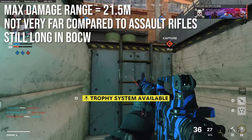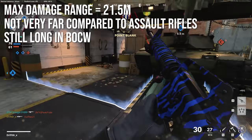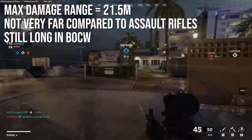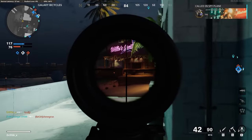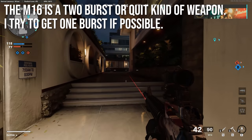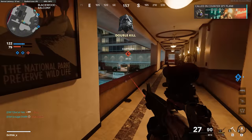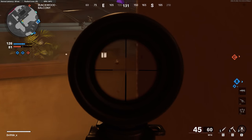The maximum damage range on this weapon is 21.5 meters. We've been doing a lot of submachine guns here, so that's probably going to seem awesome in comparison, but it's not very far compared to a lot of the assault rifles. Given the fact that most of the maps are close quarters combat right now, it's still long range in Black Ops Cold War. I think the M16 is kind of a 2-burst-or-quit weapon. You really should be trying to 1-burst people — line up for headshots at long range, or just make sure you don't miss any shots up close. If you're needing 3 or 4 bursts to kill, you either have a bad internet connection or you need to practice your aim a little bit.